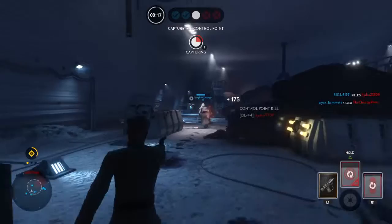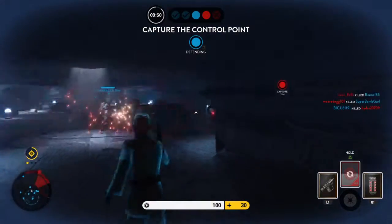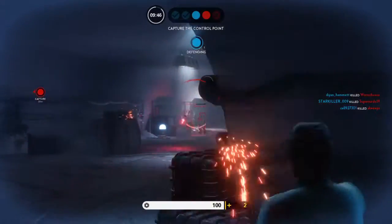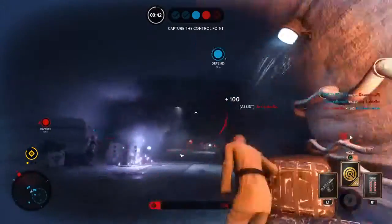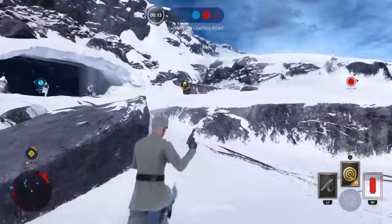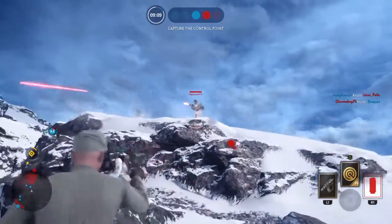The Greedo loadout has a scout pistol, the DT-12, the scan pulse, and a Dioxus grenade. Obviously that's the closest thing to Greedo's hero abilities and stuff, so basically that's what we use. And don't forget the sharpshooter trait is what I have. Right now I'm using the DT-12 — I was using the DL-44 but I switched to the DT-12.